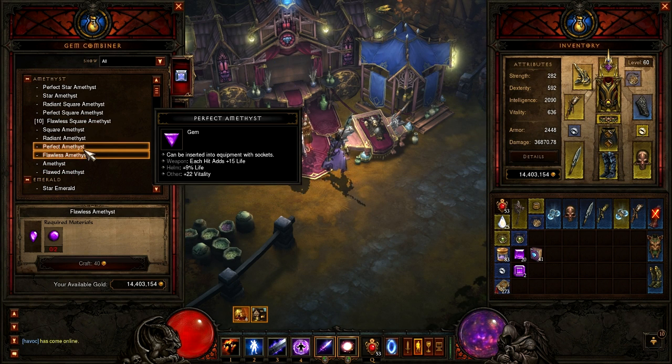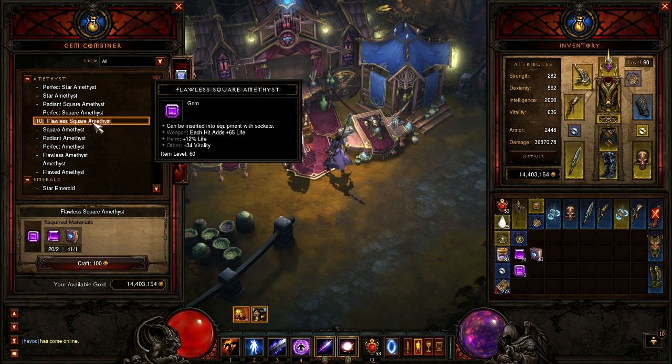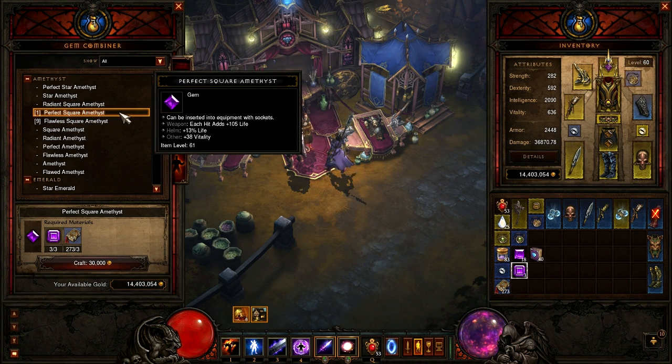Like the jewelcrafting — look how cheap these are: 40 gold, 55 gold. You can actually pick up gems now and not have to worry about it costing you more money to upgrade them than to just buy them on the auction house. Look — 100 gold. That used to cost 20,000 gold.